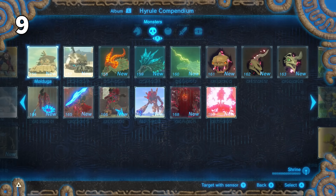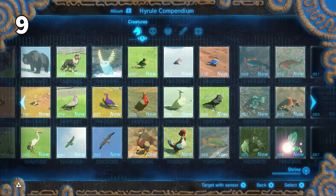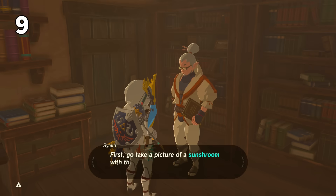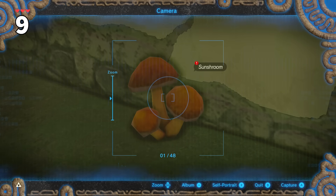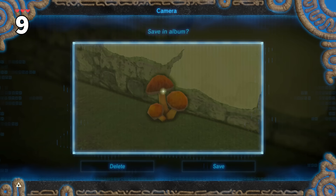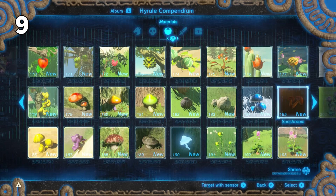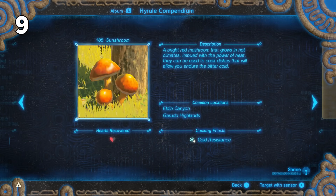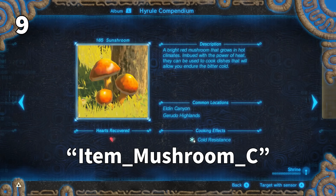There are a ton of entries in the compendium, all requiring you to take a picture of the item first. There is also a shortcut way to purchase all of them. But either way forces you to do one thing first — take a picture of this sunshroom. So either way, your compendium will never have a default picture of a sunshroom. But it does exist. This is the default sunshroom photo, called Item Mushroom C.